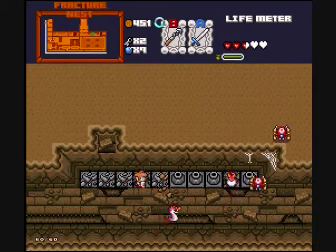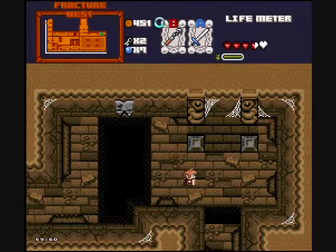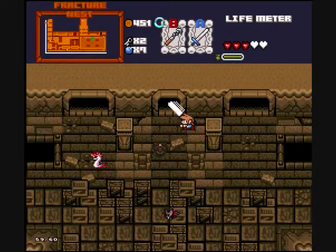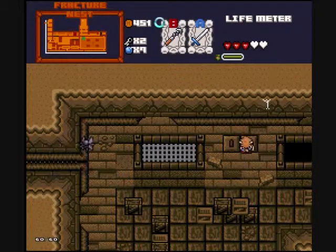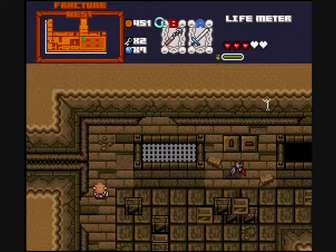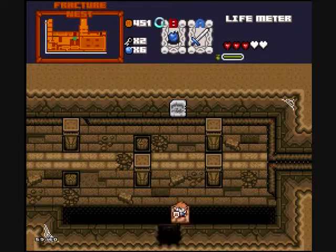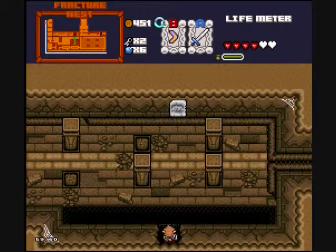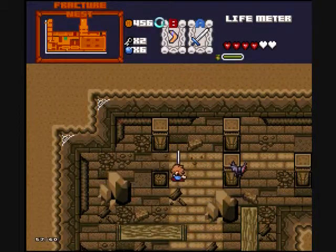Let's see, am I supposed to do something about these pots? Doesn't look like it, even though they are a different color from any other pot I've ever seen in a Zelda game. Something tells me I'm supposed to do something with a switch over this way. Doesn't look like it. I'm stuck again. I bet I just have to blow up that part of the wall. Yep. A heart piece! It can't ever be a boss key. I'm just kidding — heart pieces are good. It's all good in the hood.